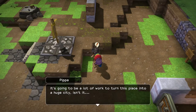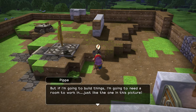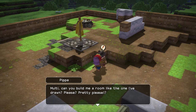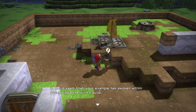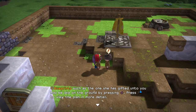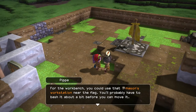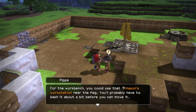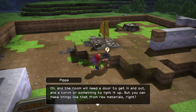It's going to be a lot of work to turn this place into a huge city, isn't it? Is there anything I can do to help? Maybe I could build something — that would be pretty helpful, wouldn't it? But if I'm going to build things, I'm going to need a room to work in just like the one in this picture. Malty, can you please build me a room like the one I've drawn? Blueprints such as the one she has gifted unto you may be laid on the ground by pressing square. So she gave us a blueprint and we have to make it. Oh, and the room will need a door, so we're going to be able to build doors now. That's awesome.